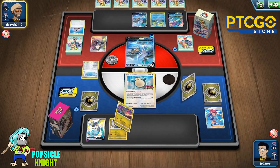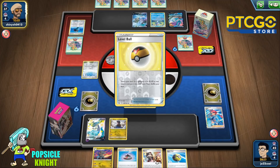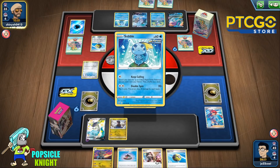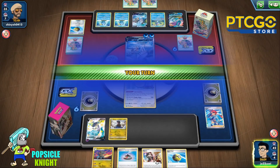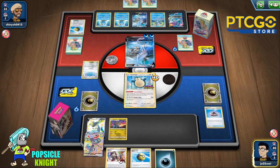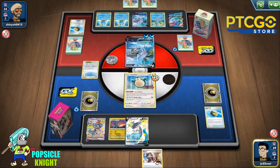Hopefully we draw into something good after the Marnie. We actually draw into really nice cards — we can evolve into Stage 1 with our Hydragon line, we have Evolution Incense to evolve into Dragapult VMAX, and Quick Ball probably to get another Dragapult V just in case, because survivability could play a part in your strategy. If you don't want your VMAX to get knocked out just yet, you can always switch it out with the other VMAX you have set up. We only have one Dragapult VMAX, so hopefully we'll take another from a prize.